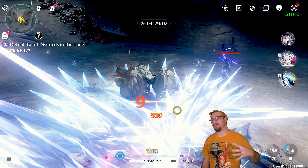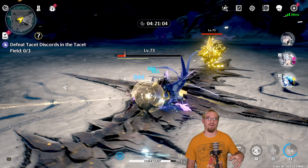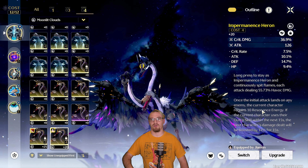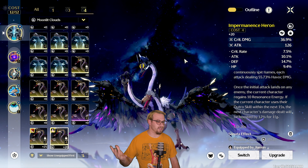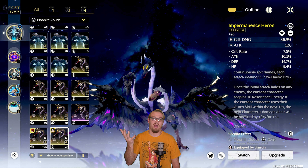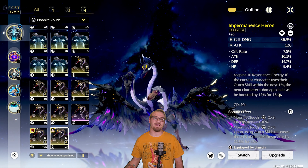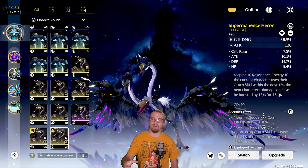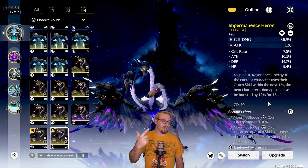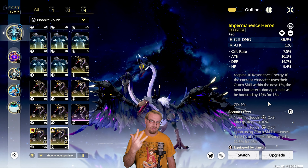Now another way that we can also increase the amount of buffing that Sanhua can give to Camellia is if we put her on the Moonlight Clouds echo set, which is going to be really, really good. Specifically with the Heron as the main echo — once you just hit the initial attack, the current character is going to gain 10 energy, which isn't necessarily a big deal. But if they use their outro skill within 15 seconds, the next character is going to have their damage buffed by 12%, which is really good. If we then look at the five-piece Moonlight Cloud set effect, it is also going to increase the next resonator's attack once you use the outro skill. So we're going to get a buff through the outro skill from the Heron, a buff through the outro skill from the set piece, a buff from detonating the ice structures because of the RC6, and then of course the buff of her outro skill going to Camellia.